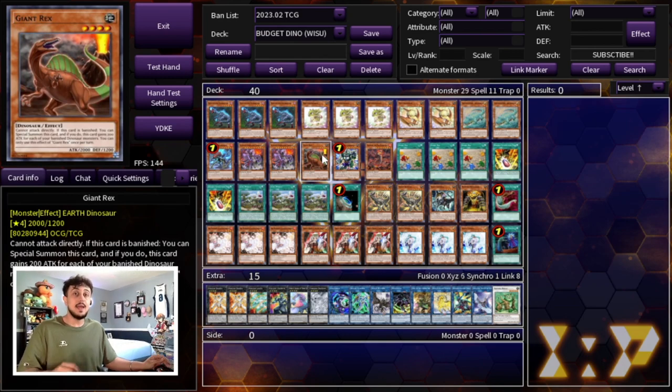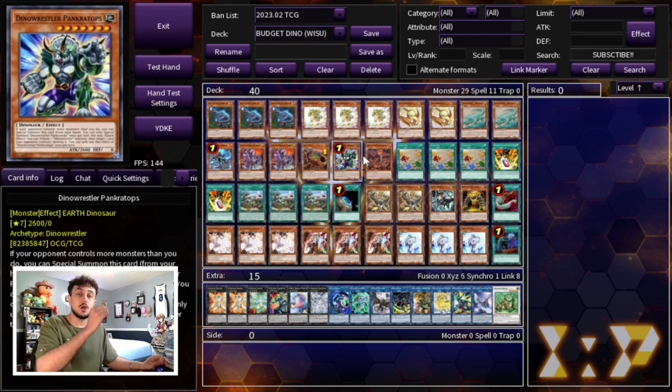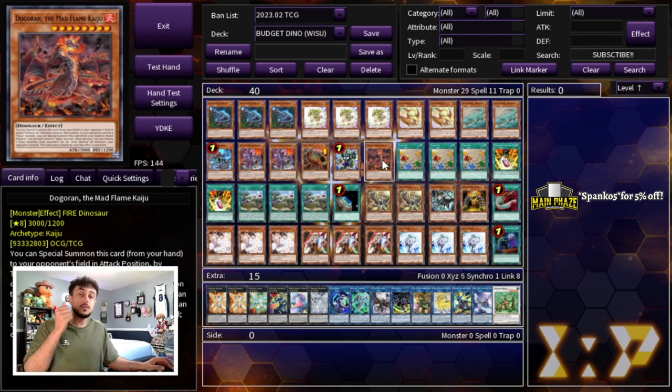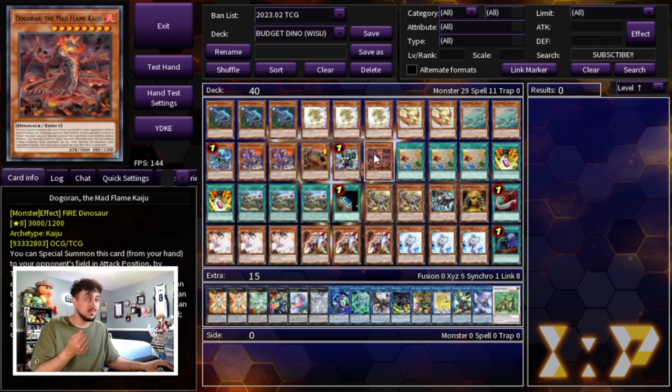We're playing one Giant Rex as your extender. Although this deck can go first, I believe it's always going to be better going second — able to break boards, and all these combos are two-card combos so drawing that sixth card makes seeing your two-card combo more reliable. That's why I like playing Pancratops and Doguran. These cards let you go second and break boards, which this deck does really well. Doguran is also a searchable Kaiju through Oviraptor, and all Kaijus are really good in the meta right now.